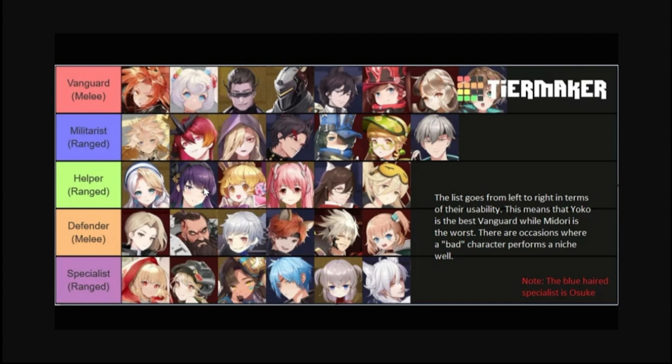Eryxia grants shared damage taken, lifesteal to the team so they can regain their health, crit damage boost, and a defense buff. She's second among our Helpers. First in our Helpers — and I'm happy to say I've had her since I started — is Zephyr. She heals, restores energy so your ultimates can be cast as frequently as possible, freezes enemies, and provides an ultimate power buff. She is the top Helper in this list. So the top three are Sakura, Eryxia, and Zephyr.